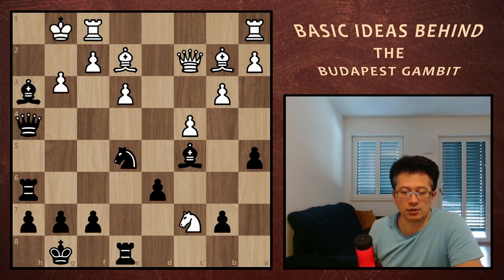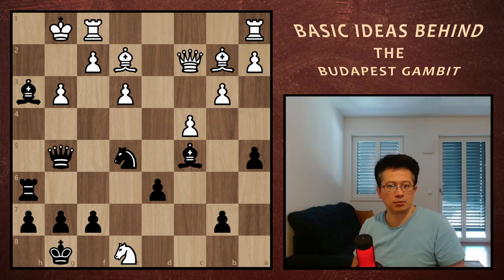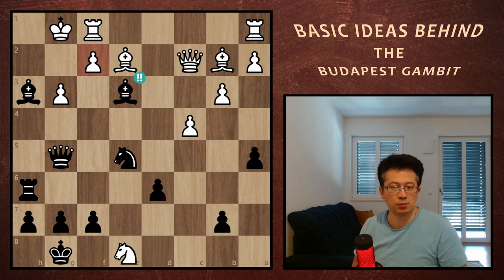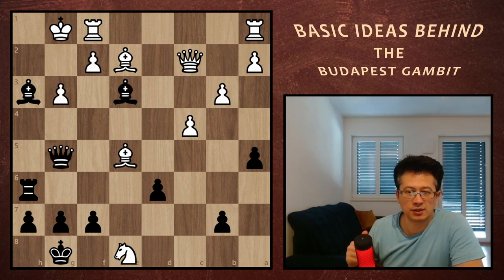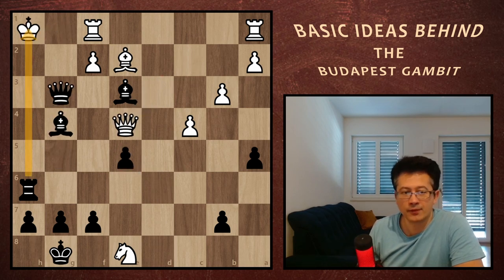Instead, g3 is on the board. We slightly retreat our queen and white takes the rook. Now you may pause and think, but for those impatient viewers, I'll immediately continue with another stunning sacrifice: bishop takes e3. Because of the f2 pawn being pinned, black is threatening to take on g3 with mate to follow. And if the bishop is taken, then the queen finishes on g3 anyway. White is completely lost and they just played a couple more moves to prolong the game, but checkmate happened on move 20.